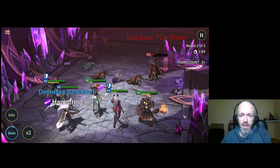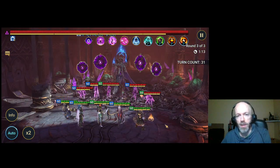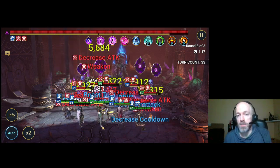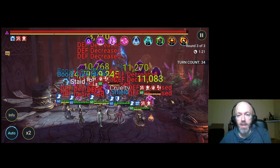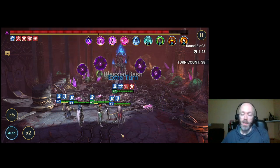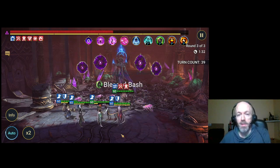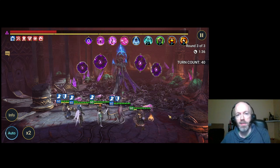This team is completely filled with turn meter control of some way, or something to that effect. We have Lysandra, the Queen of Speed, who can turn meter manipulate the enemy team. You want to be able to cut in ahead of your own enemy team. Then we have Allure, the Queen of Turn Meter Manipulation from the Demon Faction. We have Newt — just look at the way he's taking chunks out of the Dark Fae.